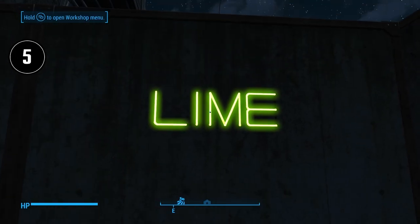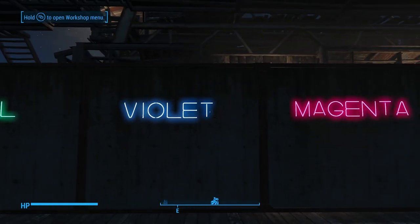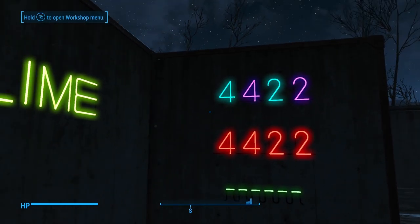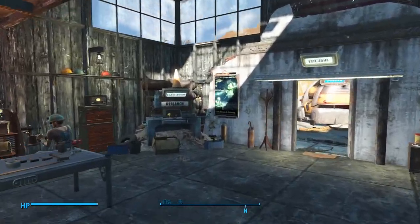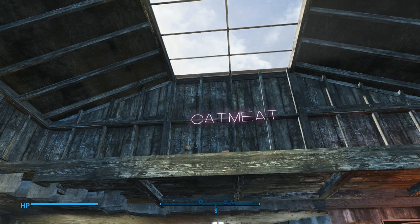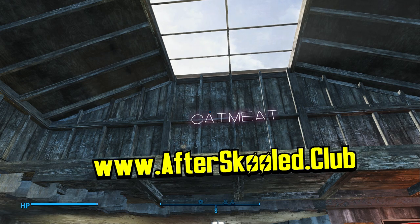Tip number five comes from my video on neon lighting. I mentioned that you can't combine complementary colors to any particular effect. That's true if we're dealing with traditional color theory — mixing paints with complementary colors will just result in brown. But because we're dealing with the RGB model of color since it's digitally light-based, you can actually combine complementary colors. The cat meat neon sign at my Jamaica Plain Schoolhouse is a combination of orange and purple to create a sort of salmon color. Feel free to give those other color combinations a try. You can also head to my subreddit and make up names for particular color combinations to help others out.